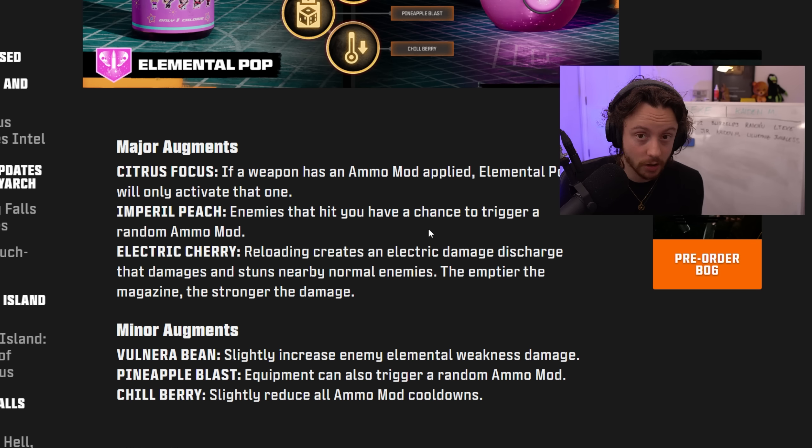Cryo Freeze augments: can slow elites; enemies killed while frozen may leave a cloud that slows enemies; enemies are frozen in place; slightly increase the slow duration; slightly increase damage to frozen enemies; and slightly increase your chance for Cryo Freeze to activate. Dead Wire augments: the stunned enemy can spread the stun to other enemies; Deadwire can stun elites; a bolt of lightning strikes from above, stunning all normals and specials in the area; Deadwire deals slightly more damage; cooldown slightly reduced; and the stun and electric field lasts longer. These feel pretty dull and don't inspire much theorycrafting.